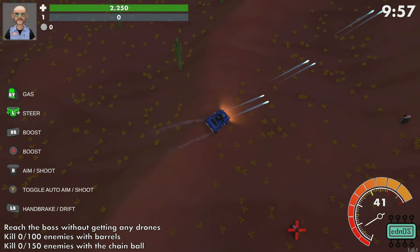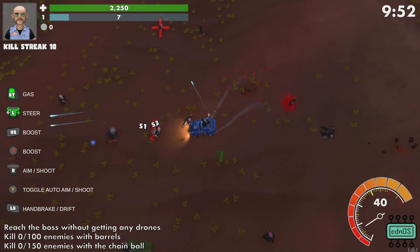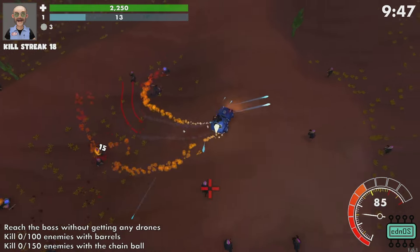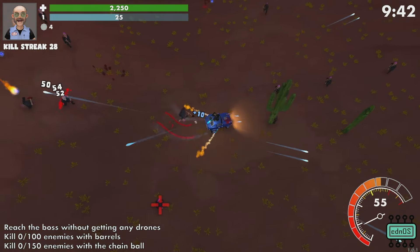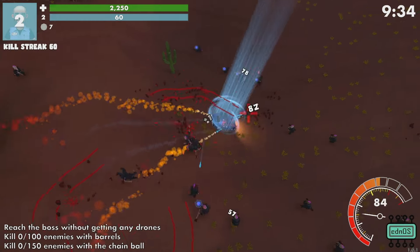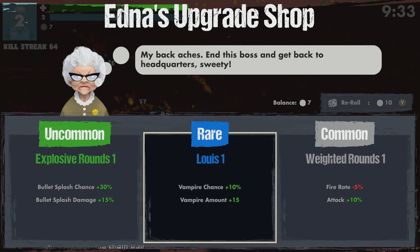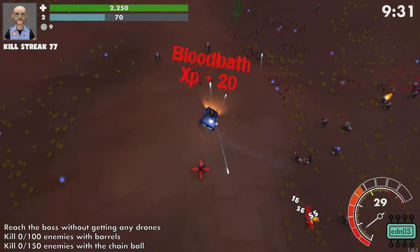Here we go! So this car is coming out with flaming when we boost — we've got some flames coming at the back. Set everybody on fire. HP's not terrible now that we've upgraded it a bit. Ooh — Vampire! I'm taking that. A chance to get some life steal.